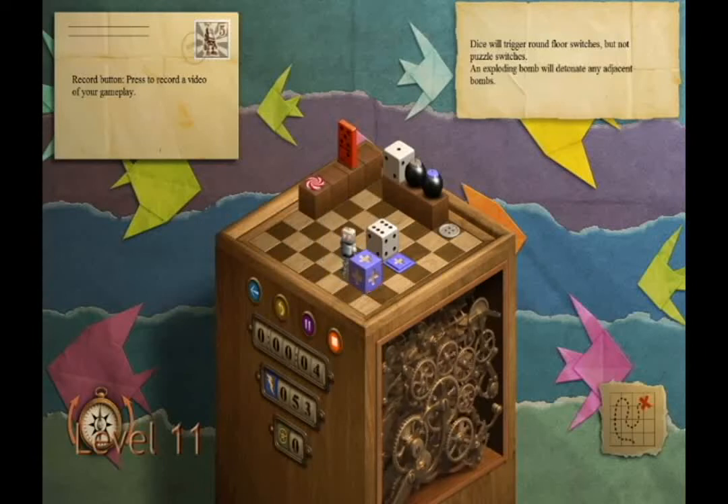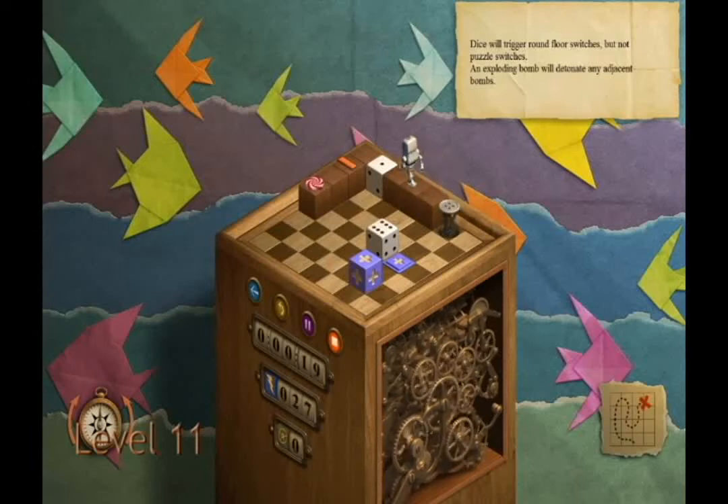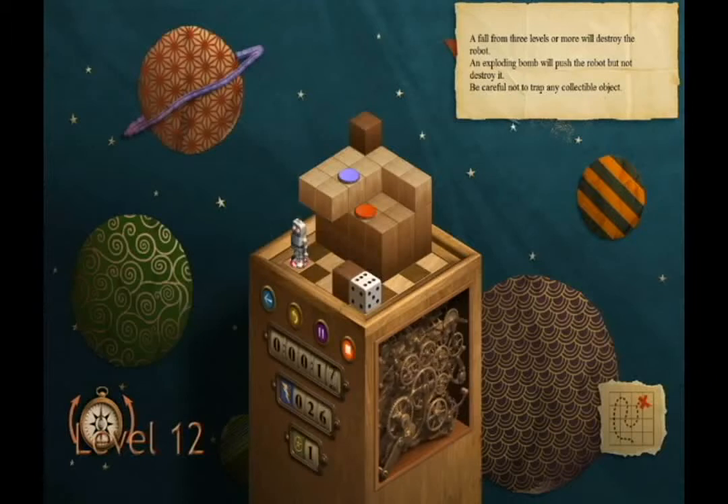Watch out for level 10. Here you've got to push that blue block. The die there is meant to trick you — you will waste energy if you engage with that. Don't waste your time. The peppermint or spinning pinwheel — I haven't decided what to call it — if you step on it, your robot dances and it advances you to the next round.